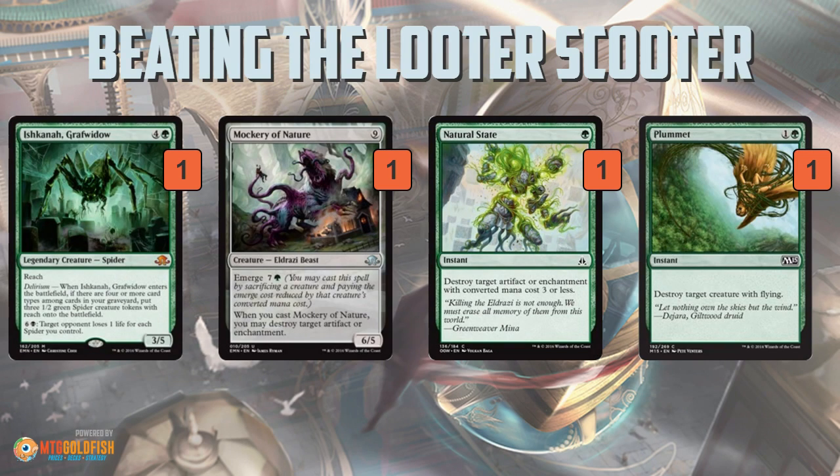The card I really like in green's sideboard is Plummet. It gives you the flexibility to deal with Smuggler's Copter at instant speed in a mana-neutral way, but it also lets you kill an Archangel Avacyn or any flyer for a really cheap cost. So if I'm picking between Natural State and Plummet, I'll go with Plummet because I think it's more flexible. That could change if artifact decks become more popular, but we're not there yet.